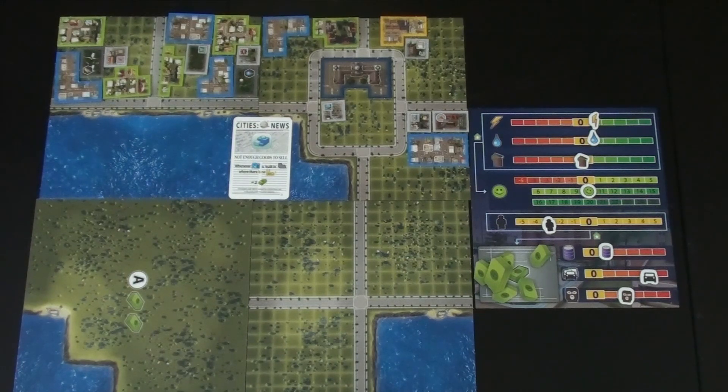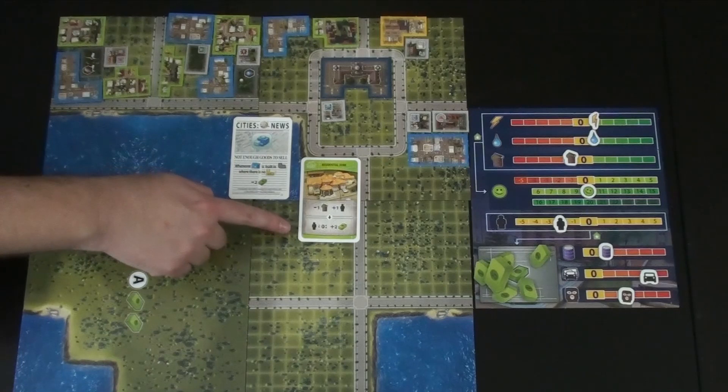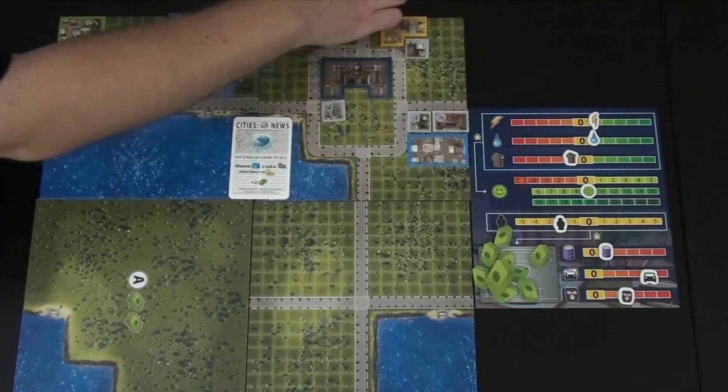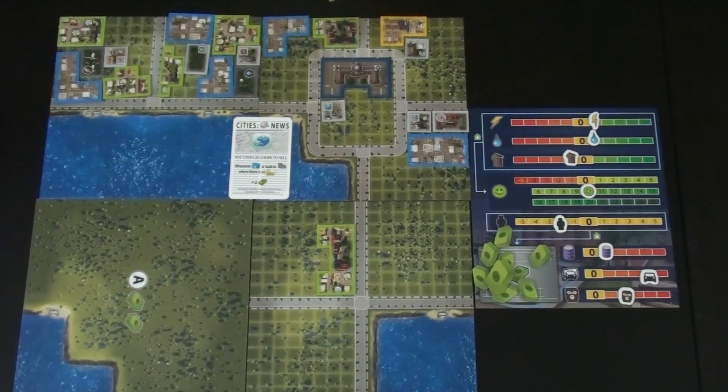Kim draws more garbage/waste cards and wonders why she's always the garbage woman. They agree they need residential cards to fill other districts and get workforce back up. Steve points out he has a card that gives happiness. Kim plays a residential zone card — dropping waste management by one, increasing workforce by one — and because workforce is currently below zero, they gain $2. She places a large awkward tile on the board and draws a level two replacement.